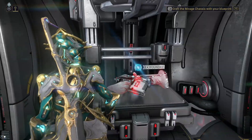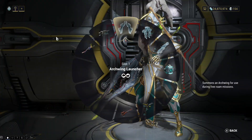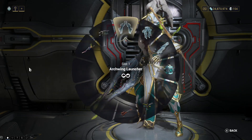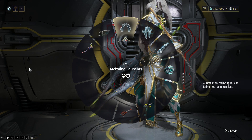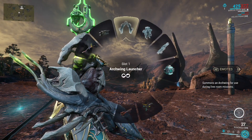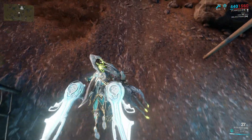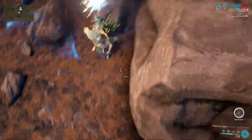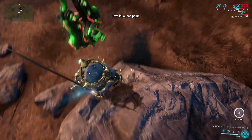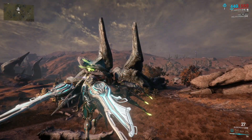Once you've got your archwing stuff built, go to the foundry and claim it, then come to your gear wheel. Pick an empty spot - I like putting it somewhere convenient. Head to the Plains of Eidolon - press down on the d-pad (or equivalent on PC) to open your gear wheel, select the archwing launcher, and you're up. If it doesn't activate on certain surfaces, just jump into the air and you're good to go.